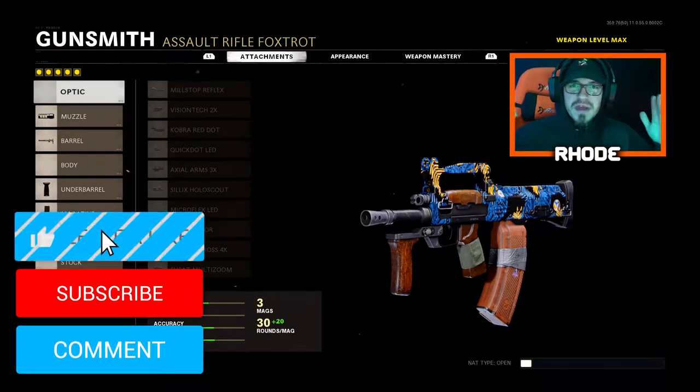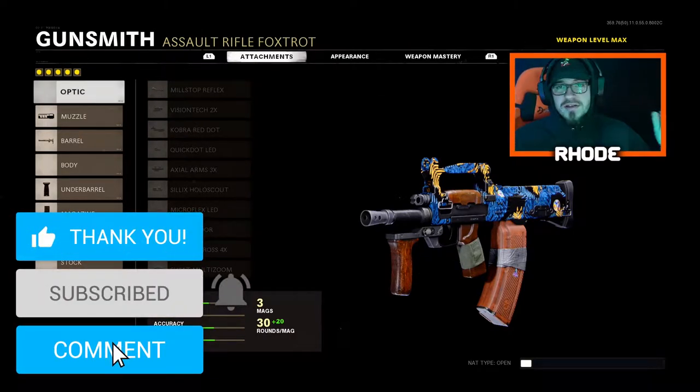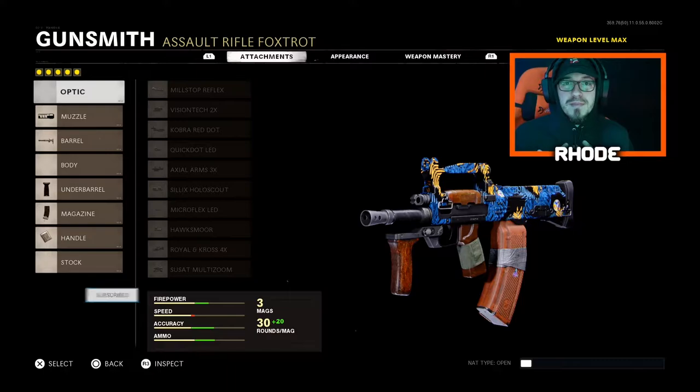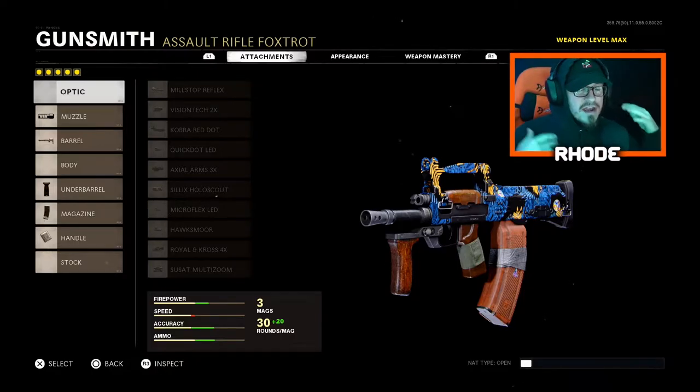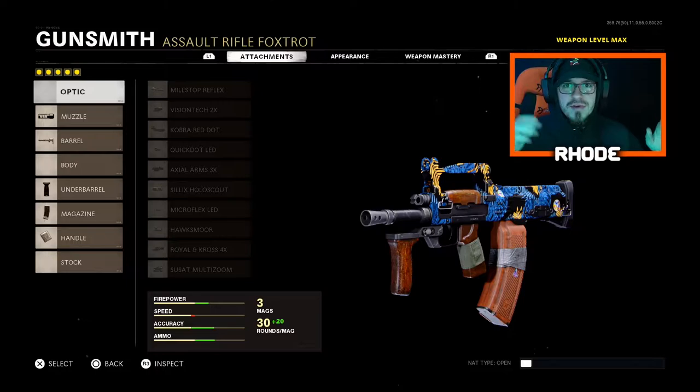Alright YouTube, I'm gonna show you guys how to make this Groza — I'm not really sure how to pronounce it, but if I butcher it, I'm sorry. I'm sure I didn't make this thing absolutely overpowered — you guys are gonna see in the gameplay. We go absolutely crazy, drop over a hundred kills, and almost drop a double nuke towards the end of the game. We did get our first nuke and we went psycho mode.